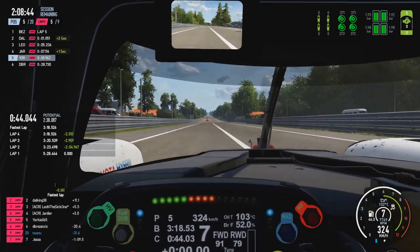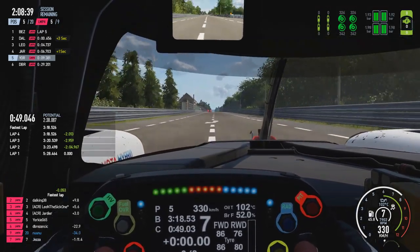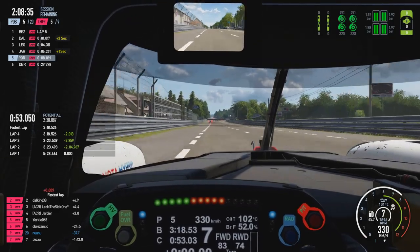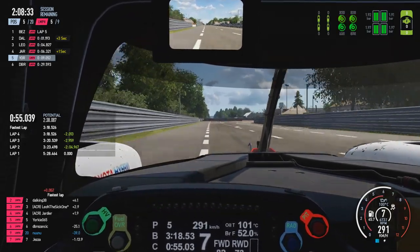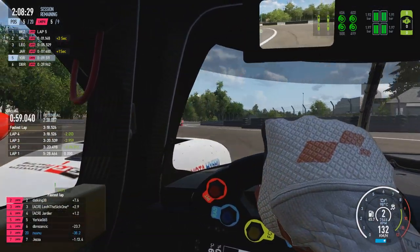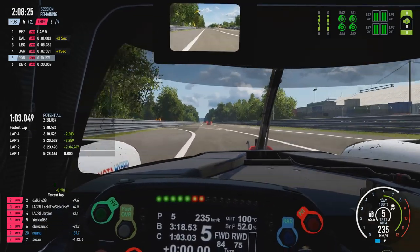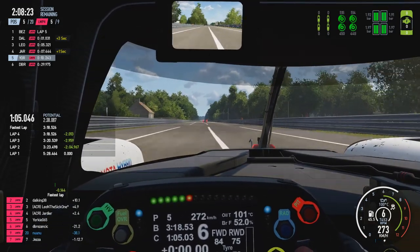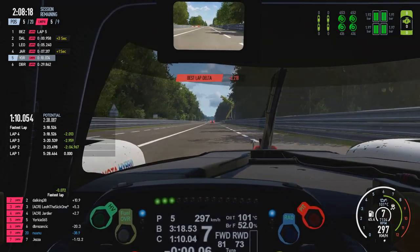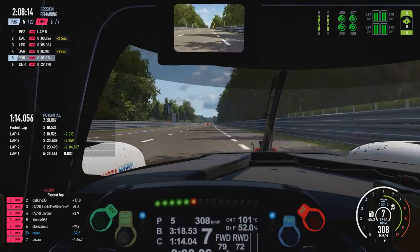I was effectively aiming for a tyre pressure of about 1.93 to 1.95 on all four corners - it just helps with straight line speed. Another quick glance at fuel usage - it was 4.43 litres used on the previous lap, so I'm using a reasonable amount per lap. Obviously we had the manual formation lap at the very beginning as well, so that allowed us to save some fuel there.